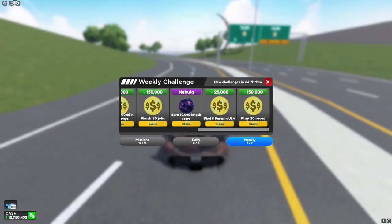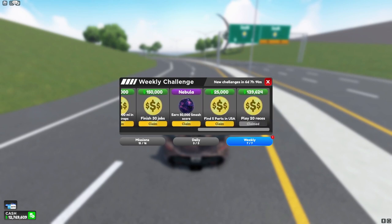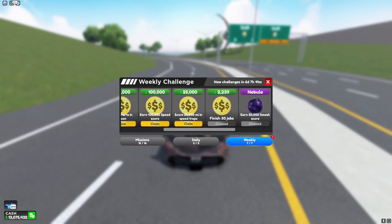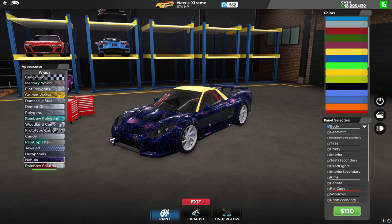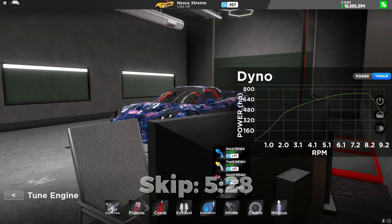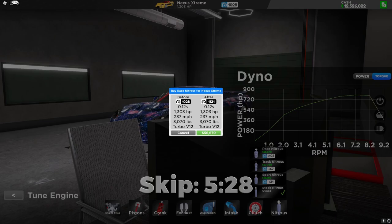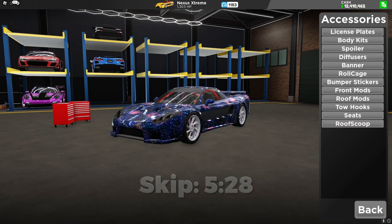And there we go — we have completed every weekly challenge, so let's collect them and check out this new car. While we're here, this is the Nebula wrap. Here are the customizations.